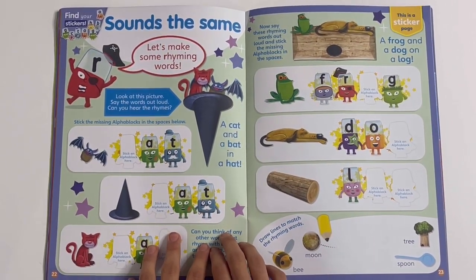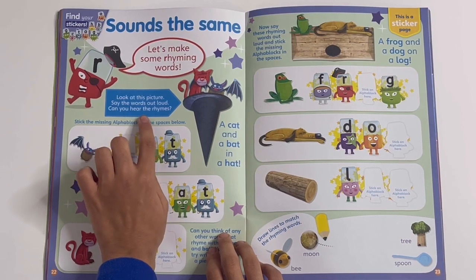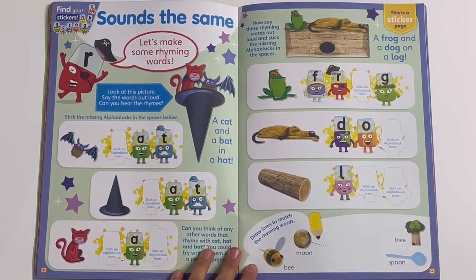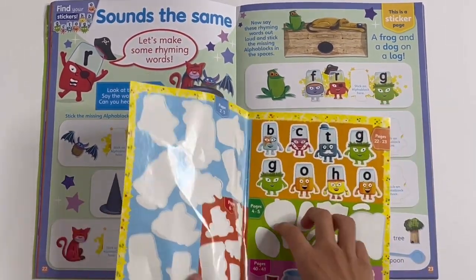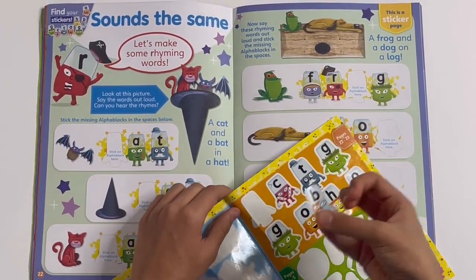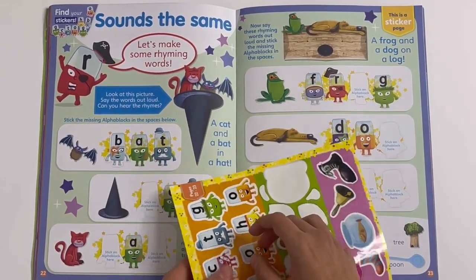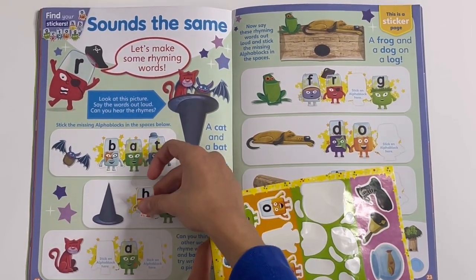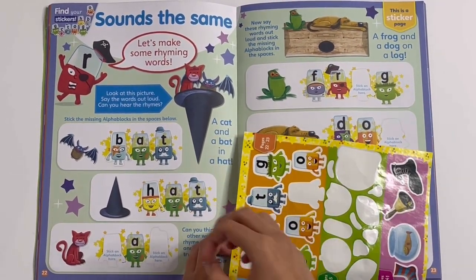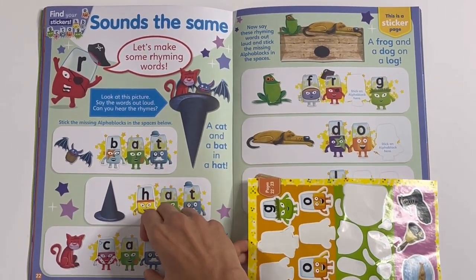Sounds the same — let's make some rhyming words, says R. Look at this picture, say the words out loud. Can you hear the rhymes? A cat, and a bat, in a hat. Then we can stick on the first letter of each word that rhymes. B, A, T — bat, as in the flying bat, not the bat you play cricket with. H, A, T — hat. Now this one has two letters missing but still rhymes. C, A, T — cat. There we go.